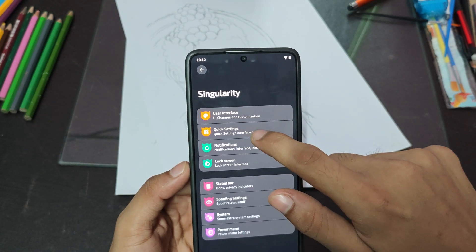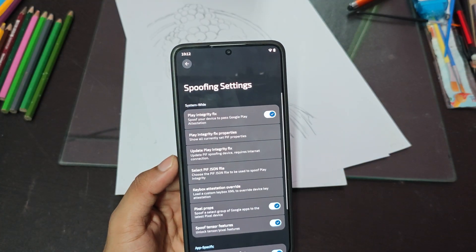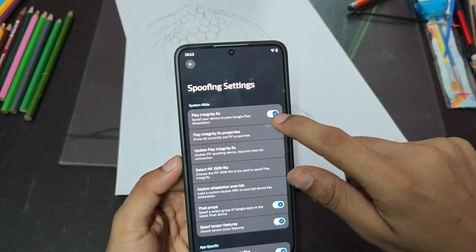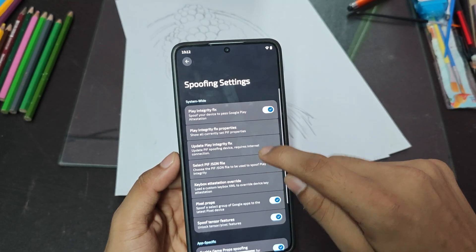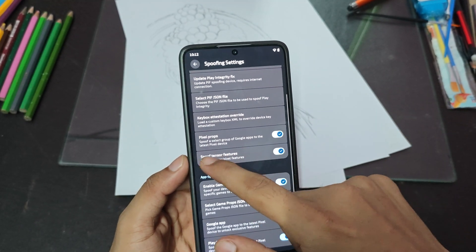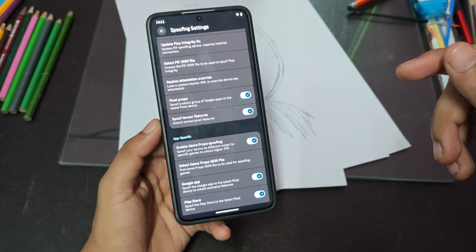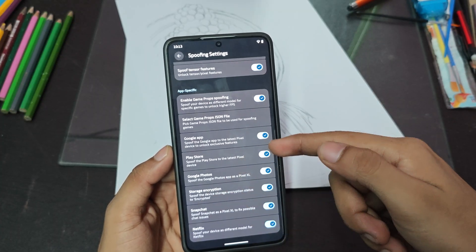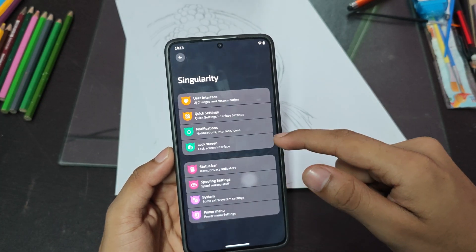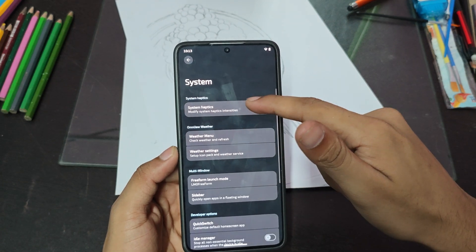You do get status bar customization, quick settings, notification and lock screen customization. There's also a spoofing setting where you can spoof Play Integrity Fix and use a custom JSON file to fix Play Integrity. You can turn these on and get Pixel goodies — like Pixel features on your device, Google Photos unlimited, higher FPS in games like BGMI, and more.